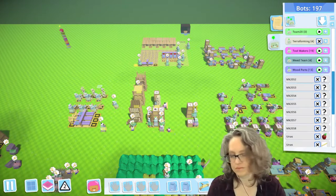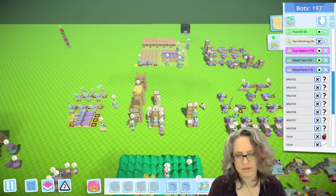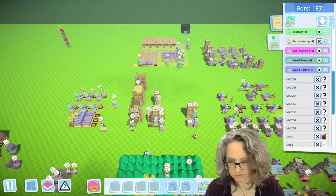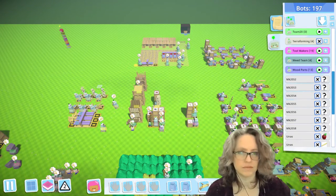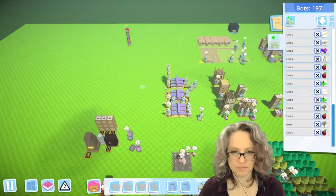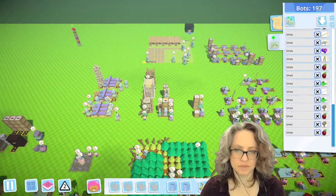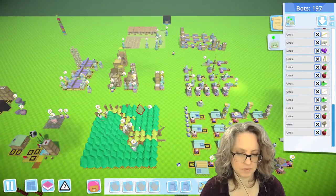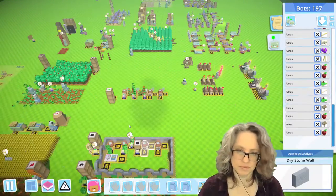We are gonna do toga making, clay pot making, level three food, and we are gonna get level three colonists. So we've got our frame saws set up. We don't need them right now because they let the game just run and build up these supplies, so that's fine.